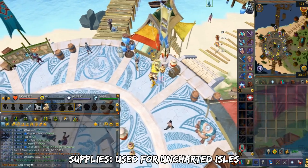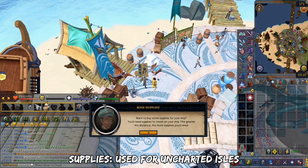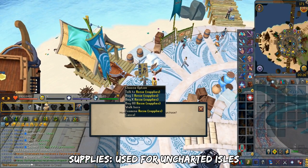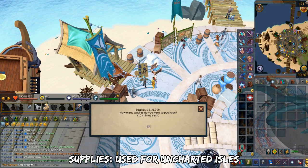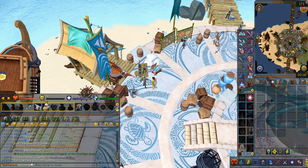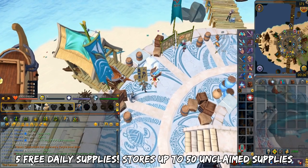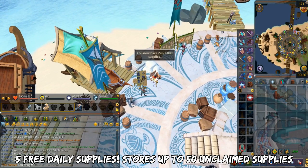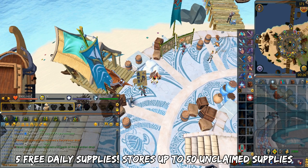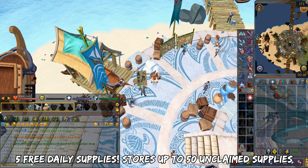Let's talk about supplies. These are used for Uncharted Isles. You can buy supplies from Rosie in Waiko Marketplace — they cost 25 Chimes each. As you buy upgrades in the Ark, this can be reduced all the way down to 10 Chimes. To start, you can only hold 50 supplies at once, but you can upgrade this to store up to 1,000 supplies at once. There's a supply crate a little bit north where you can get 5 free daily supplies. If you miss a day, 5 more supplies are added the next day. The free supply crate can only hold up to 50 supplies at once.